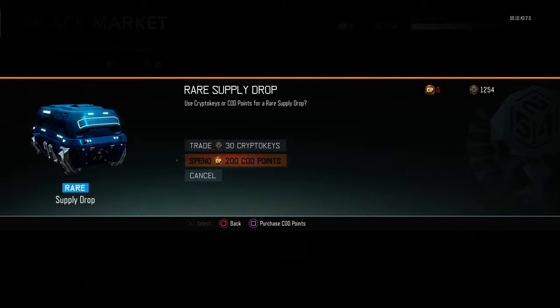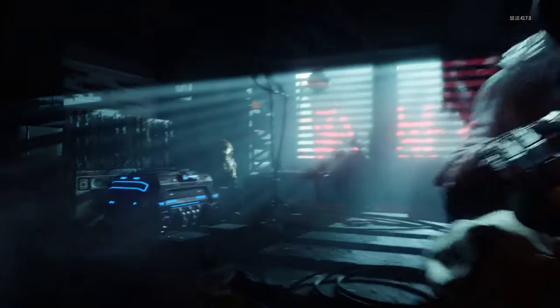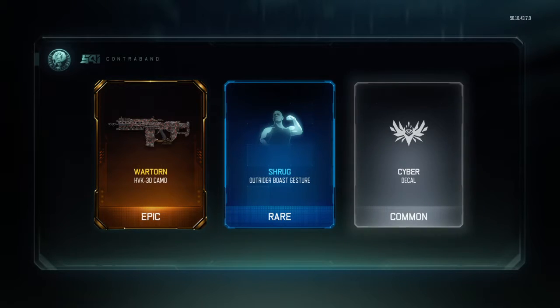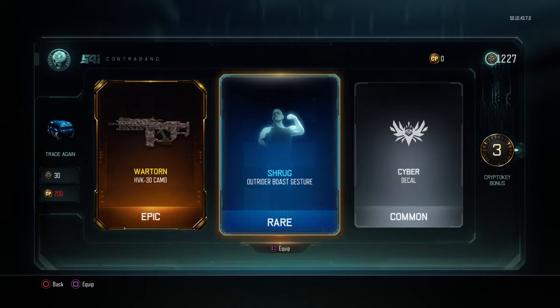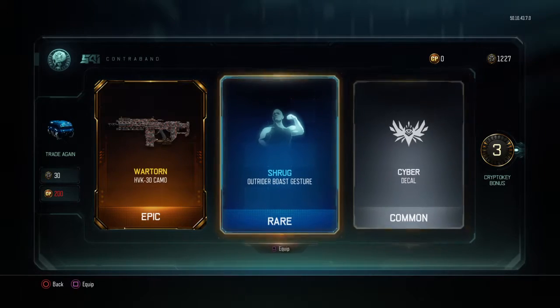You better be here to trade. Come on, let me spend my zero COD points. War-Torn Camo for the HVK. Shrug for the Outrider. And another decal, which I don't really care for.